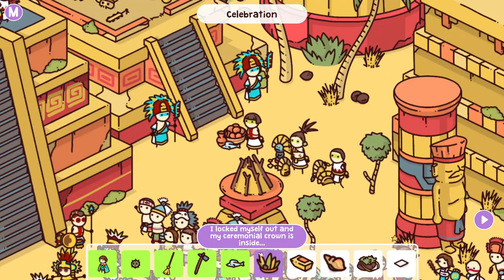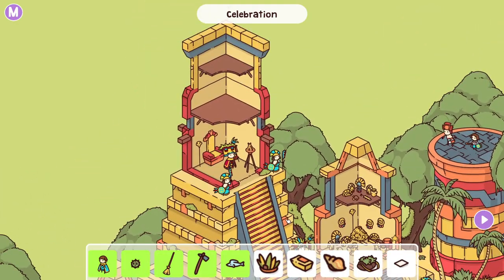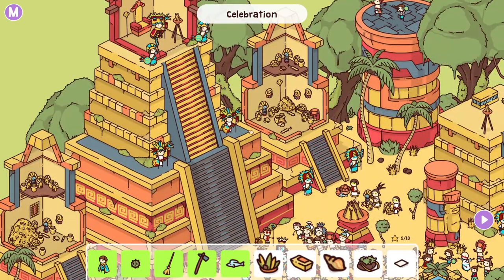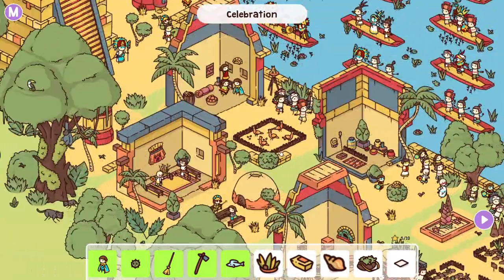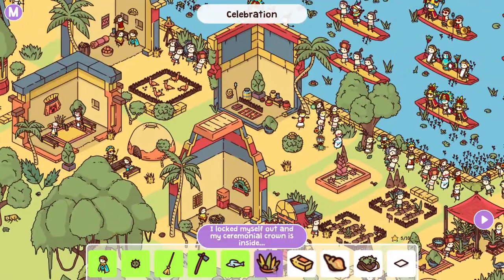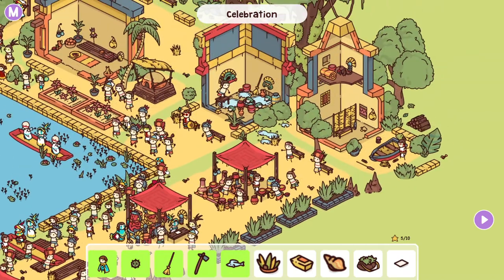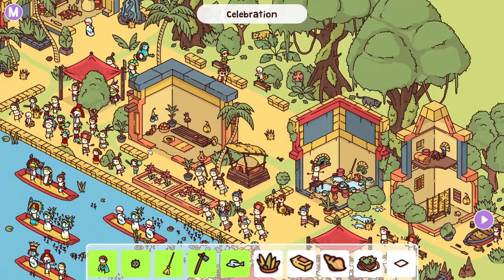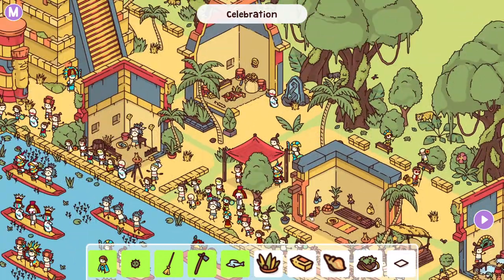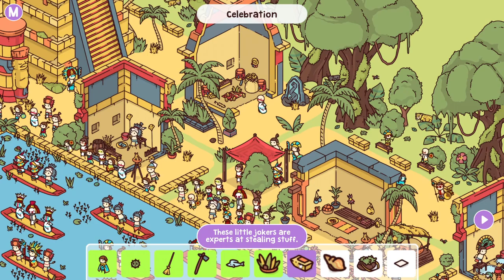"Lock myself out and my ceremonial crown is inside." I thought that would have something to do with you because they refer to it as a crown. So it must be someone that's locked out of their house. The crown looks like that. Over here — ah, there it is. Yeah, you're the one pacing outside the house. That makes sense.